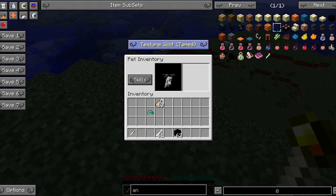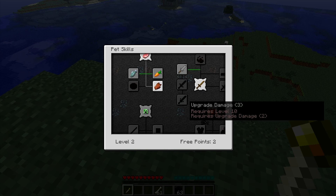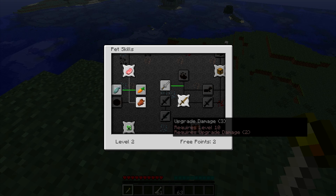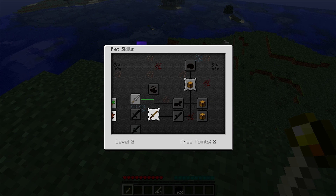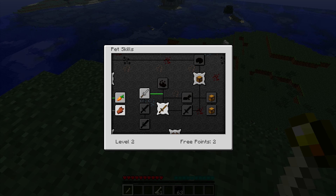You can change his texture from tamed, to normal wolf, to angry, and back. And you see the skills thing? That's because it has this little skills GUI, which is actually really, really neat. Because you can give them skills, which is awesome. I'll show you how to level up in a second, but first I need to go over what they eat.